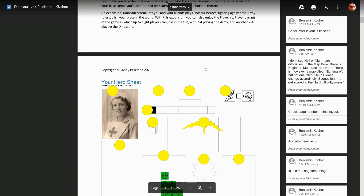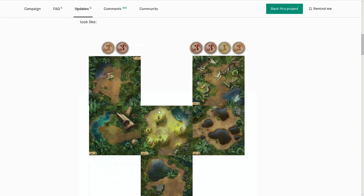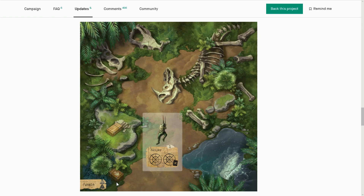As you can see, we're just getting it all out — we've got a very rough sheet here. As we go through, you can see a map tile's been put together. The map book has 23 maps, which is more than the campaign, so there are probably some scenarios also. We've got a nice big piece of art style here — the jungle tile.